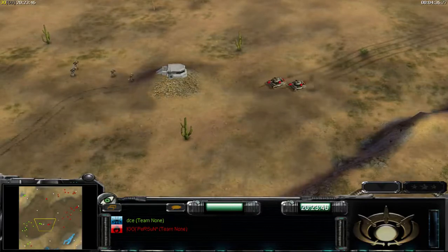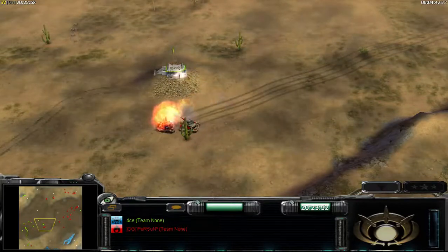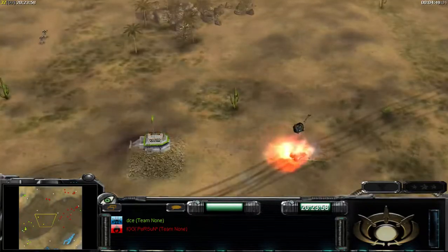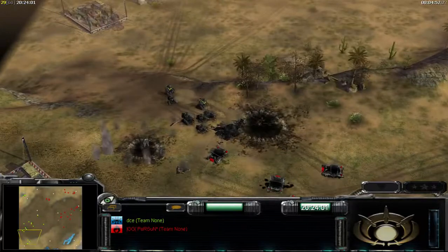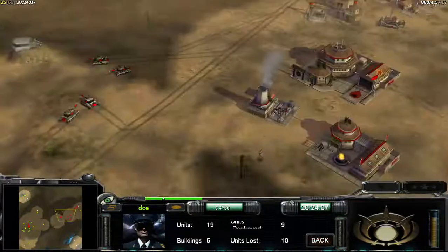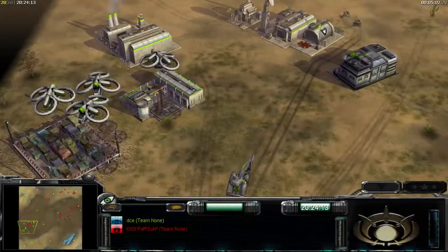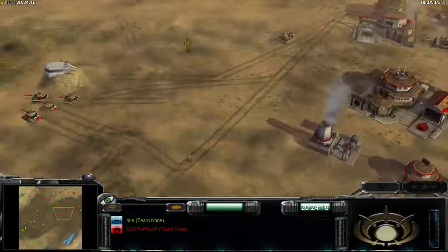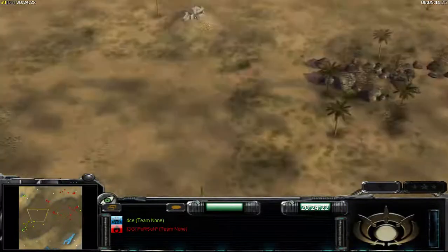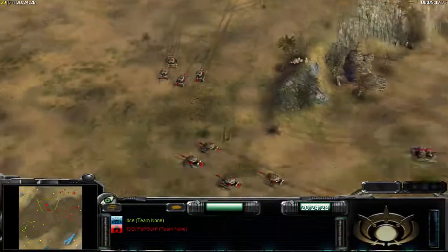I didn't watch and my tanks died easily. Very good play from him, but my plan worked and I killed his supply. But he has enough money to rebuild it. As I mentioned, supply is 1500 now, not 2000 anymore. You should mix tanks and RPGs against droids — actually against robot.